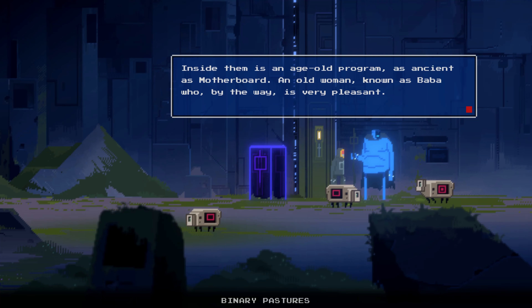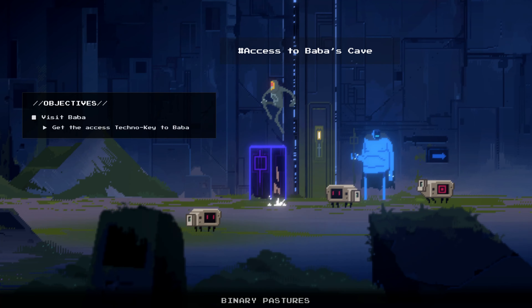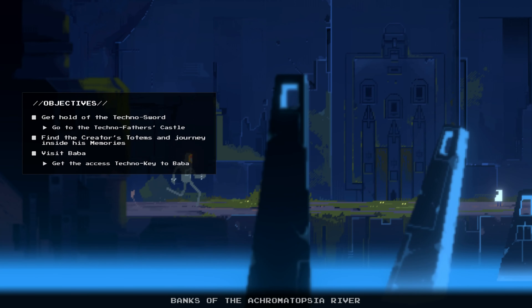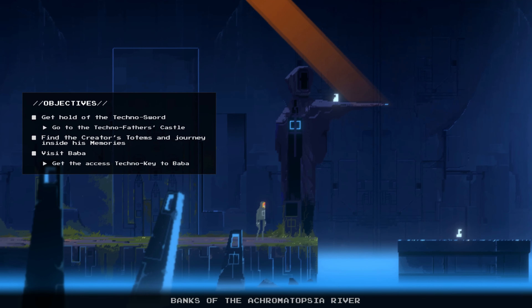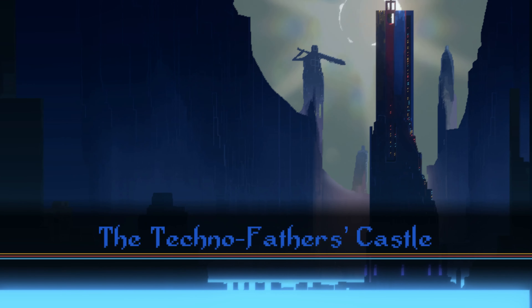Inside them is an age-old program, as ancient as Motherboard — an old woman known as Baba, who by the way is very pleasant. All the programs in this region know her, and she'll safeguard anything entrusted to her. Help the techno fathers and the priests of the portal. Visit Baba. Get the access techno key. There's a lot to do. The techno father's castle — oh, is it showing you the whole level? I dig that.